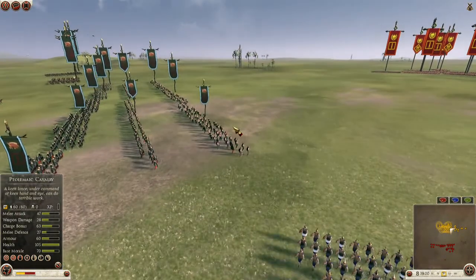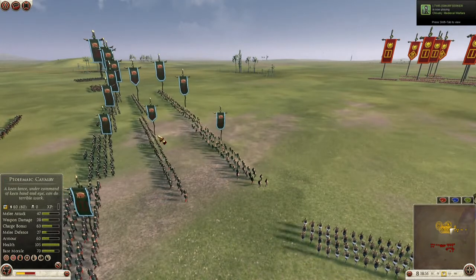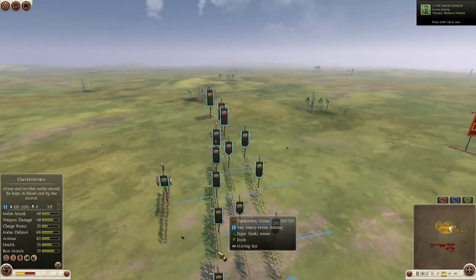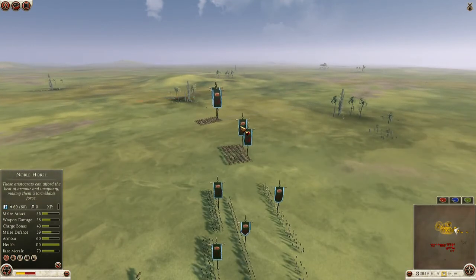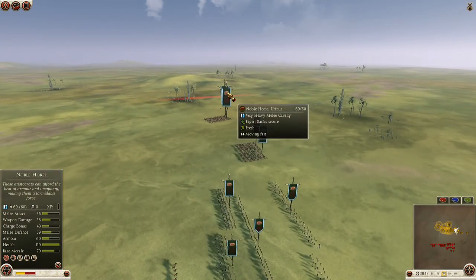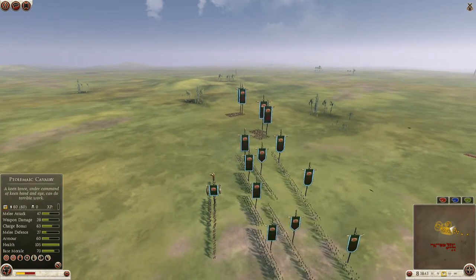Uranus's army consists of 3 Celtic Skirmishers, 2 Spear Warriors, 5 Oathsworn, and 4 Noble Horse — and his Noble Horse too.